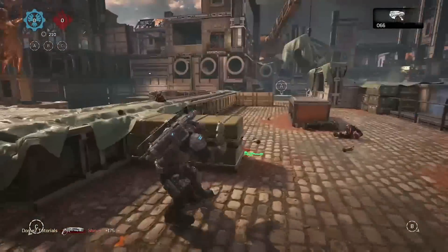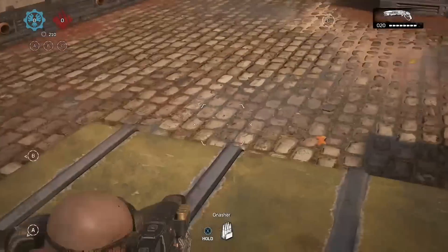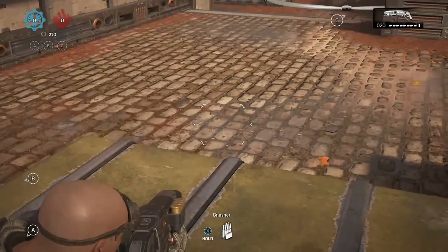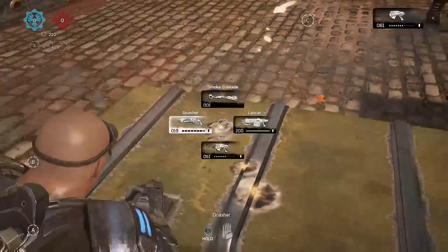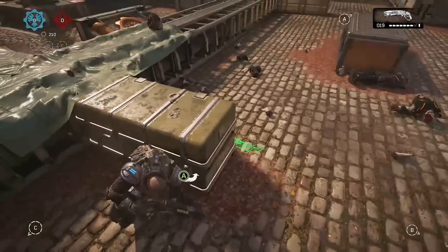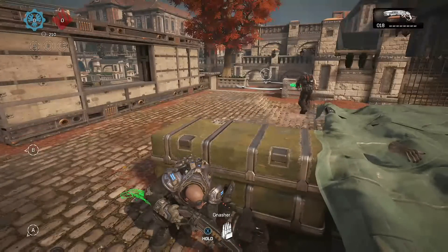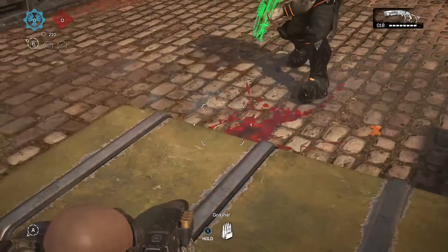As you guys can see, when someone's aiming over the cover their body is more exposed. Most people in most scenarios are aiming over the cover trying to predict where you're going to go. The best way to chunk people as they're gliding towards the cover is to shoot them right before they hit the cover, so your shot doesn't hit the cover itself. If you're shooting once they get to the cover, your shot won't fully connect.